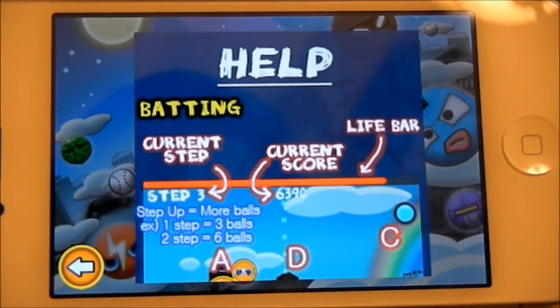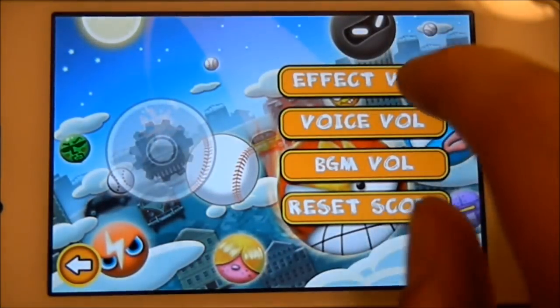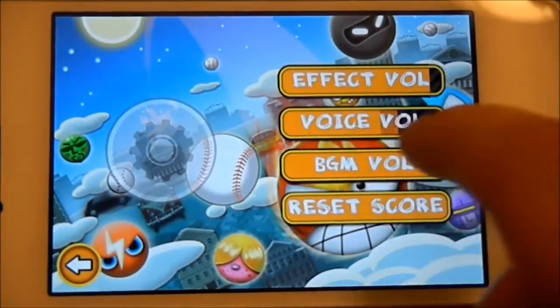Help just shows you how to play the game, there you go. Options — you can change the effect volume, voice volume, BGM volume, and you can also reset your score.